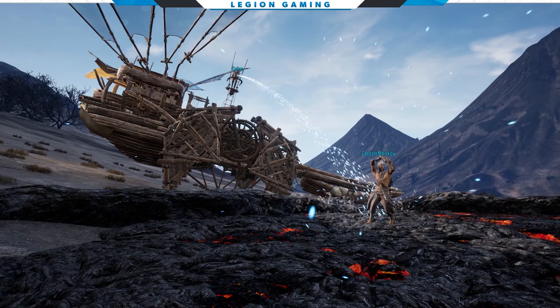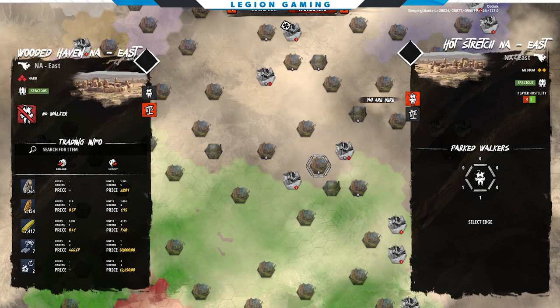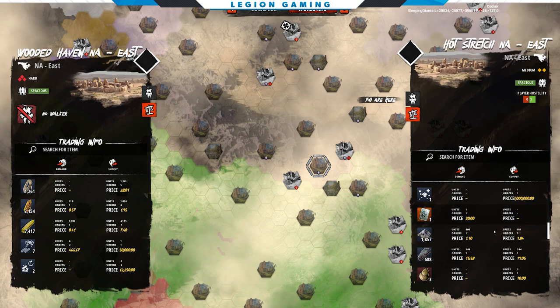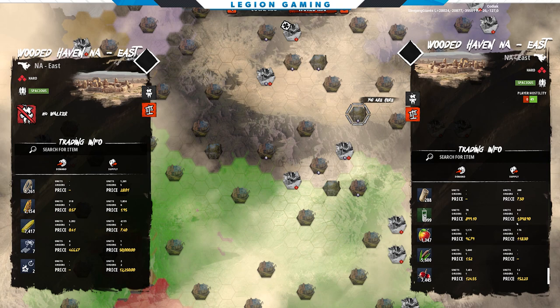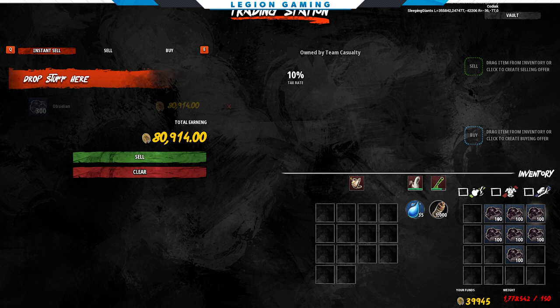Just keep an eye on the weight. Obsidian is one of the heaviest resources in the game, and if you load too much onto your walker, you won't be able to move. Once you're happy with your farming, it's time to head to the world map. Look at the trading post for each tile to determine where you'll get the best price. Because this trick isn't a secret anymore, prices have fluctuated, but you can still find a trading post that will buy obsidian for a ridiculously high price. After about an hour of farming, we converted 1,000 obsidian into 250,000 floats.